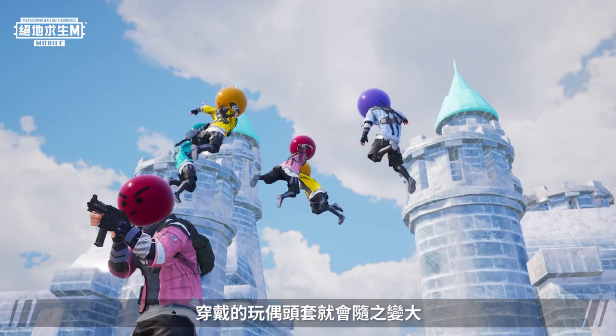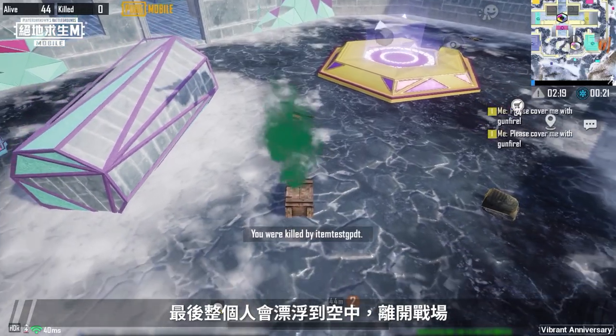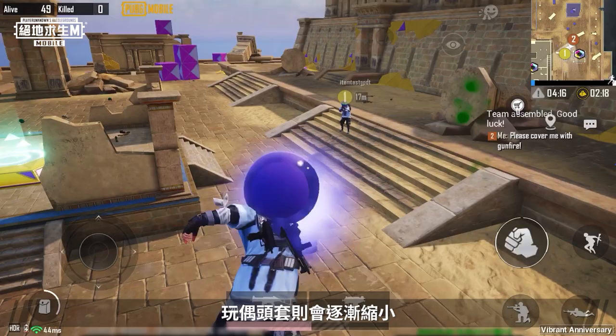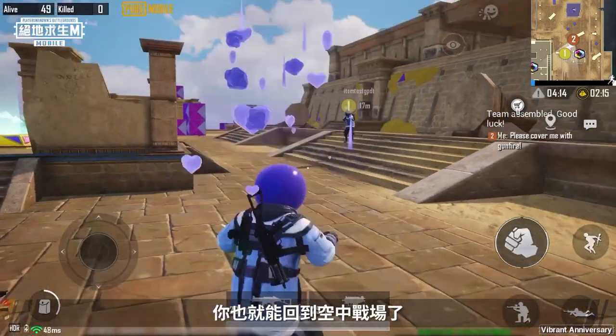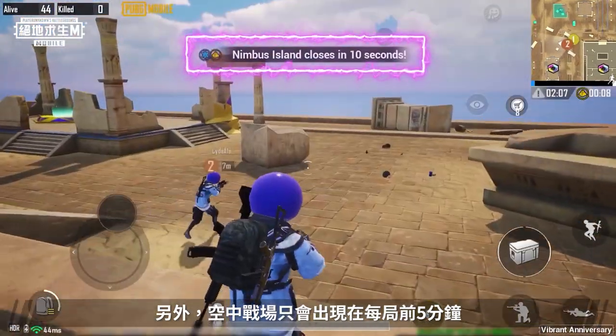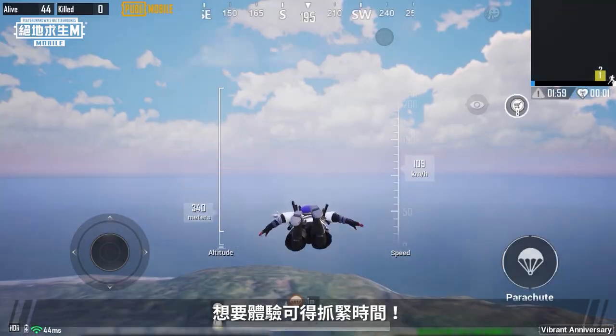When you are hit by an enemy, your head cover will grow larger and you will eventually float out of the battleground. If a teammate shoots you, your head cover will shrink and return you to the ground of the Aerial Battleground. The Aerial Battleground is only available in the first 5 minutes of a match, so you better be quick if you want to experience it.